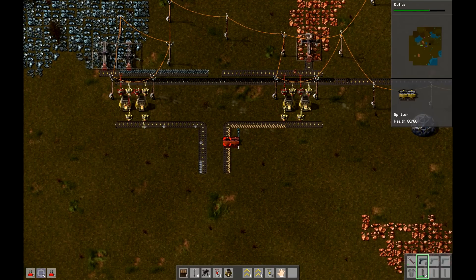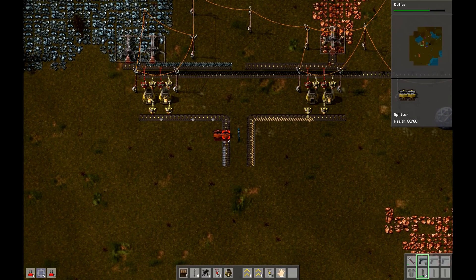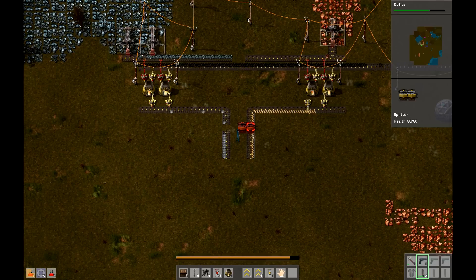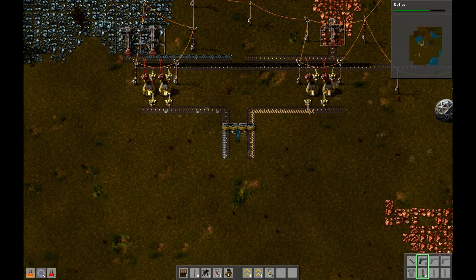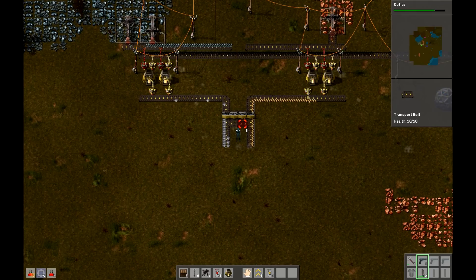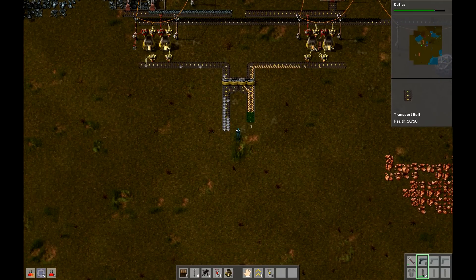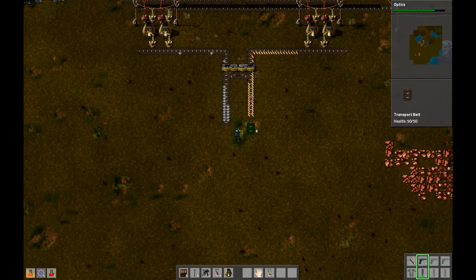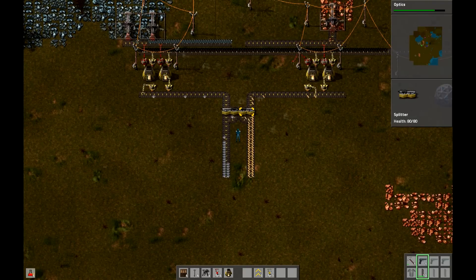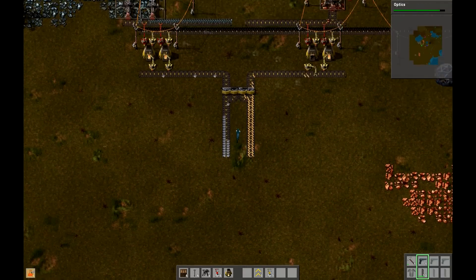Now you see how it's just going down one row here. If we make one of these on each side here, we can then have it go into itself like so. Pretty fancy, right? Now I have this two spaces apart for a reason and I'll demonstrate that in the next episode.